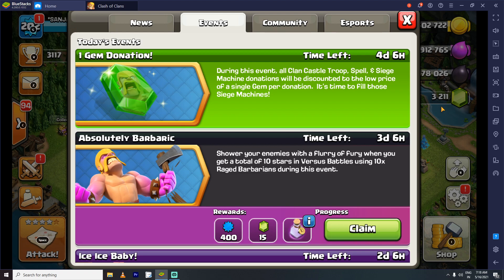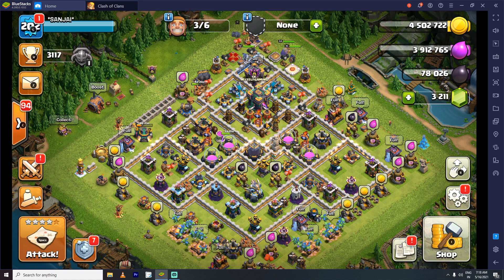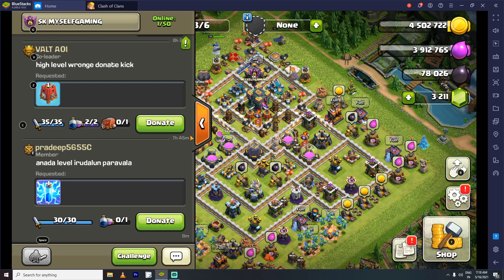How do you donate? There are 3,200 level gems. There are two players in the clan. You can donate a machine, or you can donate a troop. We will donate using two gems.